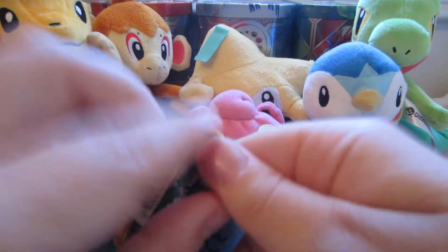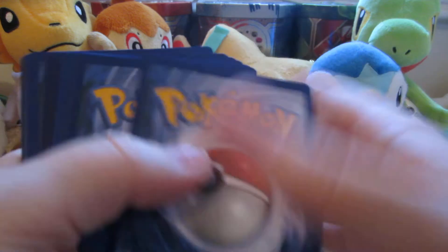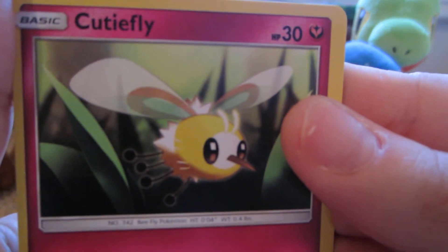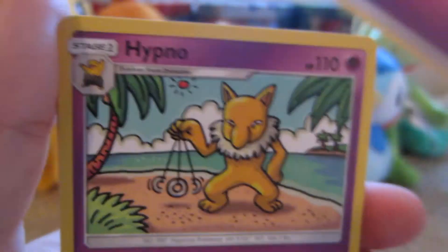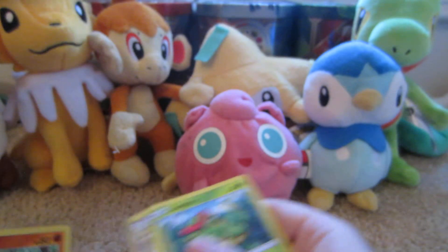Next pack — Primarina on the cover. Here we have Cutiefly, Chinchou, Morelull, Skarmory, Butterfree, Psychic Energy, Hypno, Switch, Pyukumuku, Caterpie. Our reverse is a Makuhita, and our rare was the Butterfree.